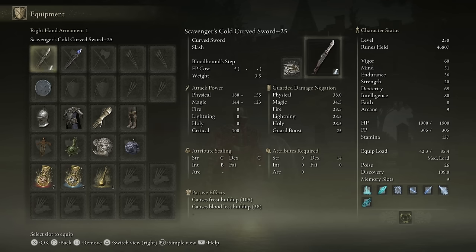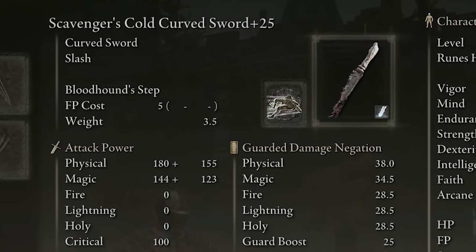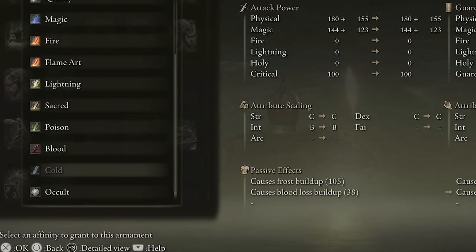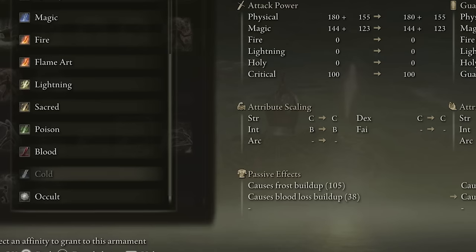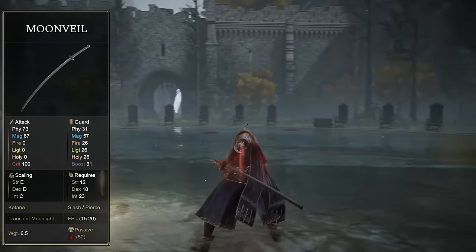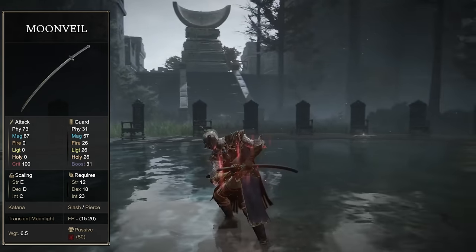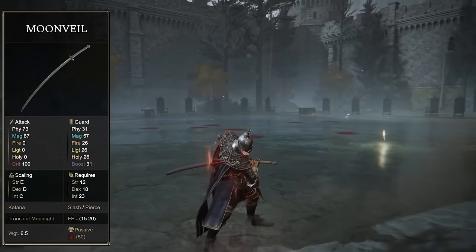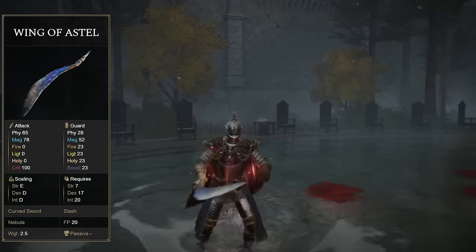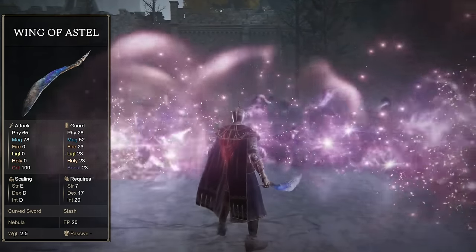What's great about this build is you do lots of damage with magic but also tons of damage with your melee weapon. My melee weapon of choice is the Scavenger's Cold Curved Sword plus 25, fully maxed out — use the Cold affinity, which gives you 105 frost buildup plus an additional 38 blood loss buildup that comes with the scavenger sword. I know a lot of intelligence players love the Moonveil Katana — easily top three weapons in the game, Transient Moonlight does so much damage. The Wing of Astel is also extremely underrated; its Nebula ash of war does a lot of damage.